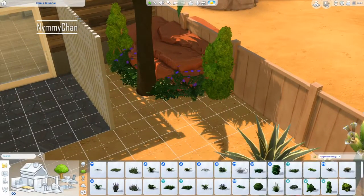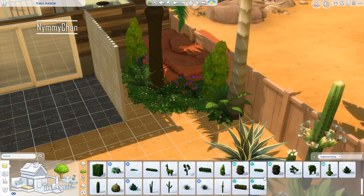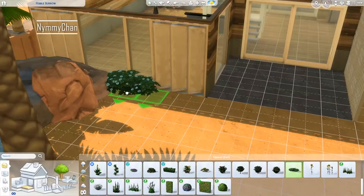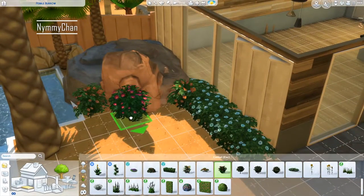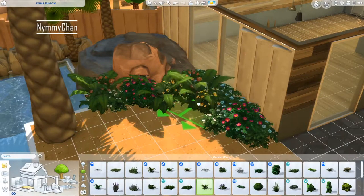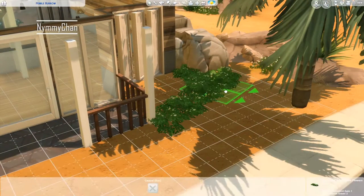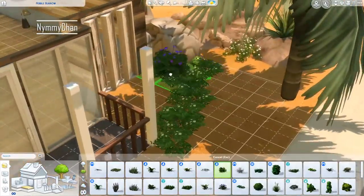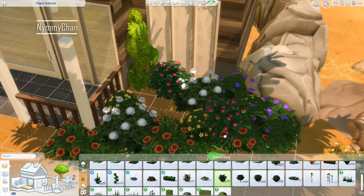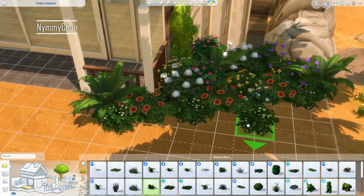Even though it's Oasis Springs, you kind of forget that when you are in the backyard because it just looks so suburban. We are also going to do the terrain paint in a moment, making a pathway and doing the brown terrain paint underneath all the bushes. We are going to use a different brown terrain paint than usual because usually you just use that really dark one, and that looks amazing in Willow Creek or Brindleton Bay but not in Oasis Springs.